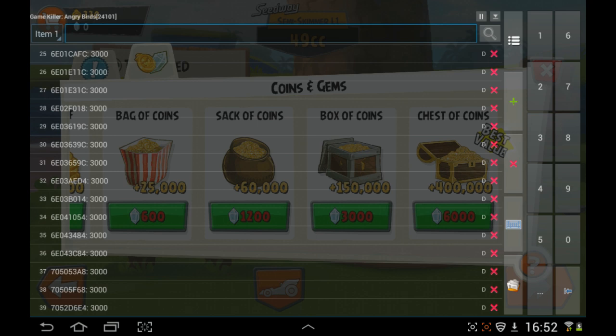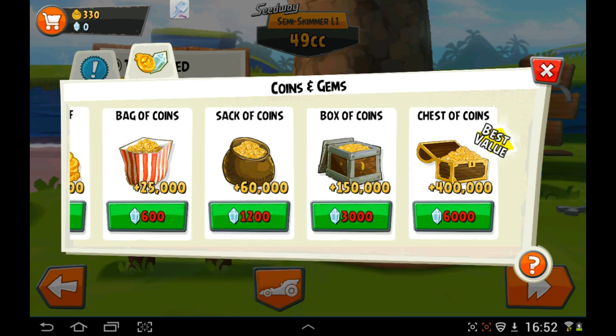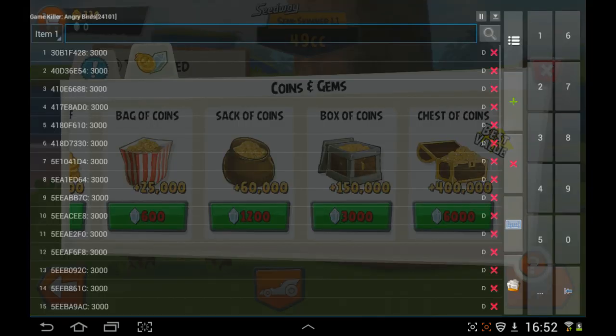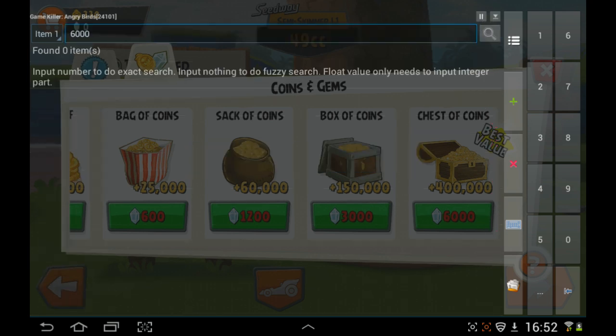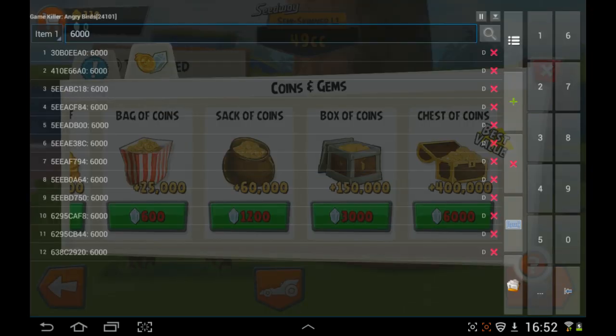So I'm going to go for 6,000. As I said, if you're watching this a few months later, put in whatever crystal amount you've got and make sure you get one with the least results. We'll open up Game Killer again — I can't stress that enough, just whatever number you've got, put it in. Hit search again and select 'D word' — as you can see there are only 12 results. That's perfect. That means 6,000 crystals gives you 400,000 coins.